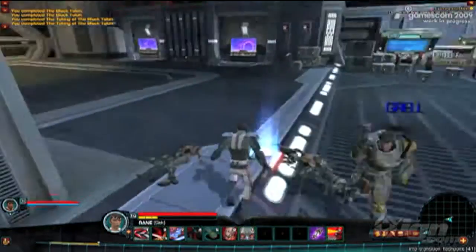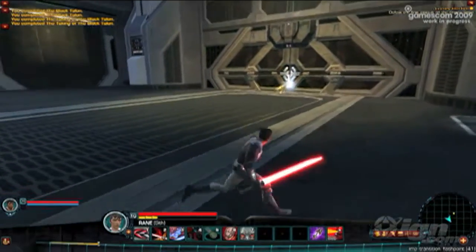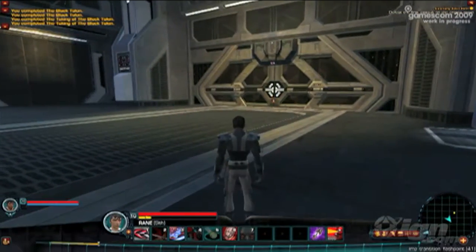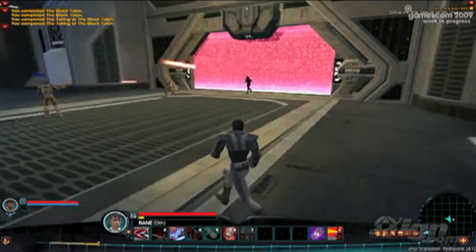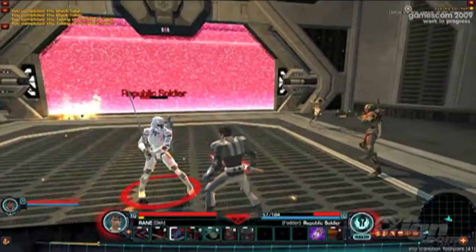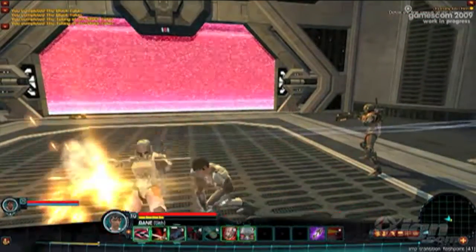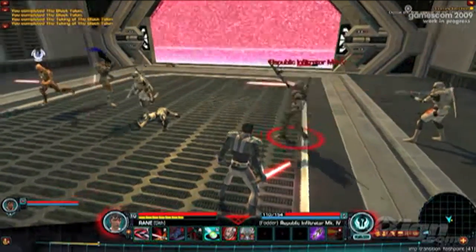The captain of the ship warned us there was a particularly powerful Jedi on the Republic ship, so we've got to keep our eyes open for any activity that would indicate we're up against some Jedi here. Nice sleep dart in the background there — good teamwork by the Bounty Hunter.